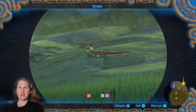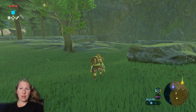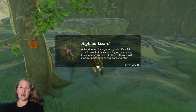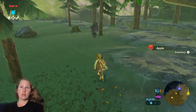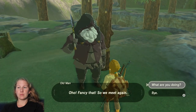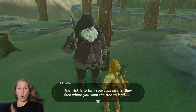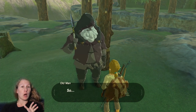Right there is a Hylian Lizard — they are fast, so you either need to sneak up on them, be wearing sneaky clothing, or use a sneaking elixir. Running after them — they are just too fast.